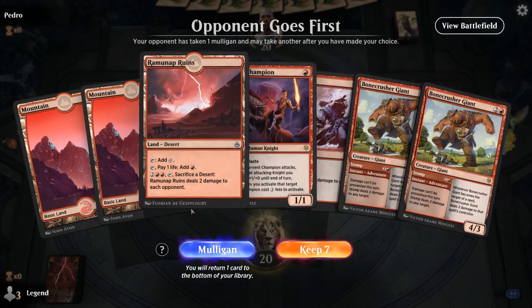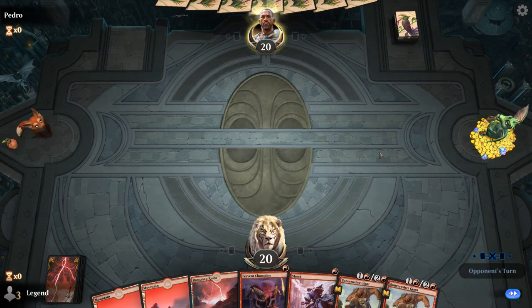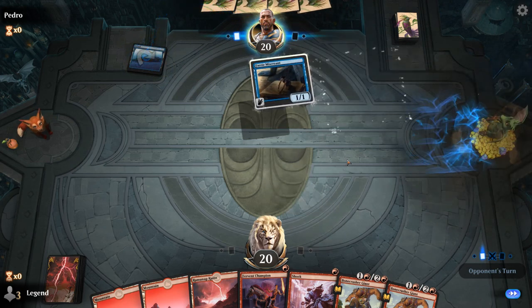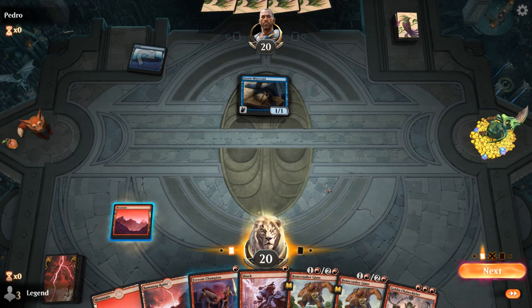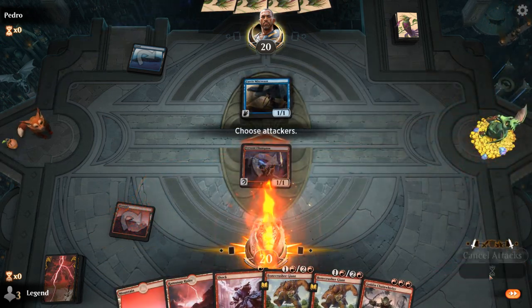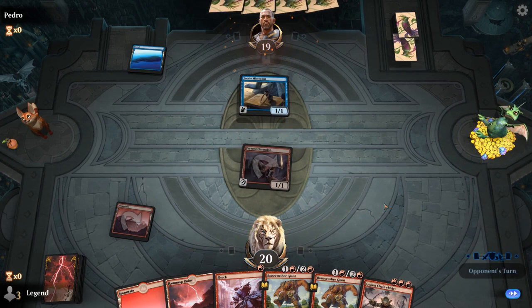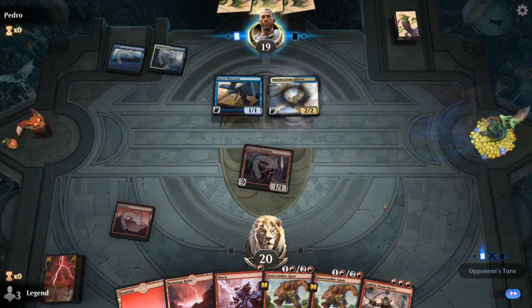We're on the draw with a fine hand. We've got a lot of two-damage effects, so if we're up against an opposing creature deck we can deal with a lot of them. Turn one Island into a Faerie Miscreant — maybe a Blue-White Flyers deck. For now we can just have Champion attack. If it's the Curious Obsession deck we'll still be fine.